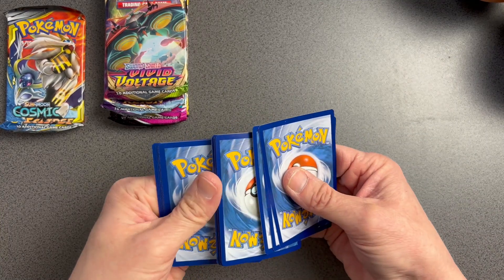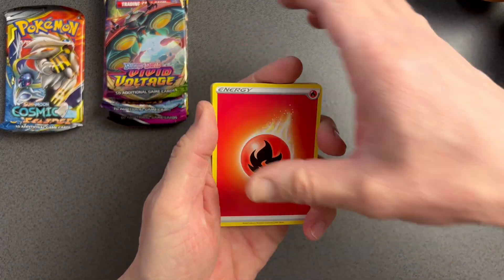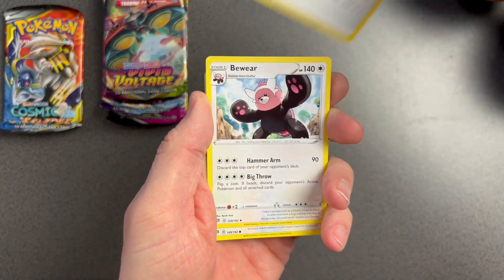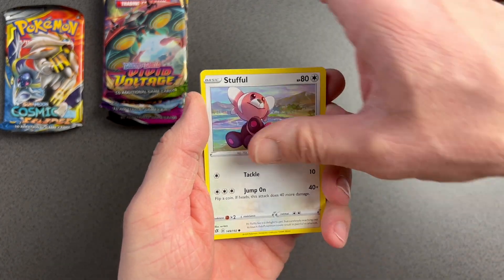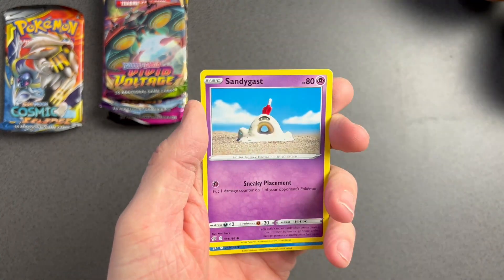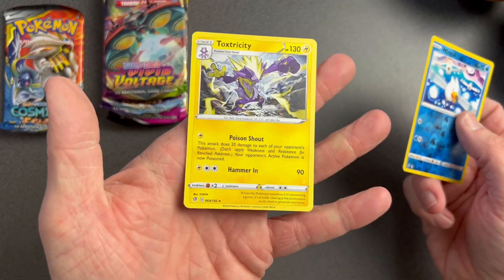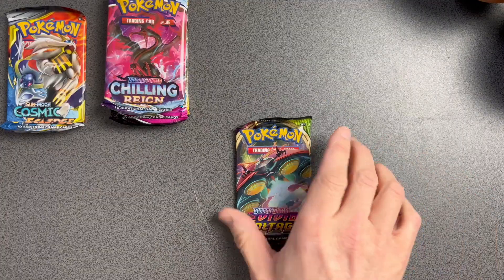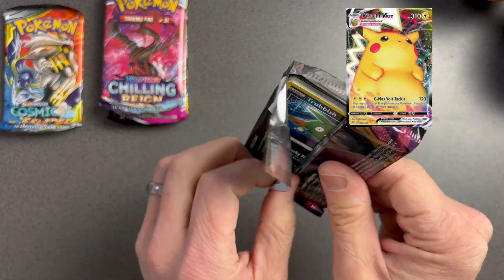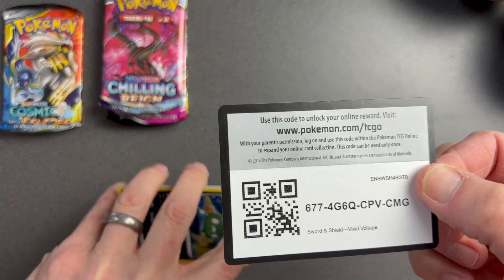One, two, three — I can never get the four I need. Let's hope for something good! Okay: Fire Energy, Pelipper, Speed Energy, Bewear, Stufful, Dusknoir, Cofagrigus, Sandygast. The reverse holo is a Wingull — always nice. And a standard non-holo. This would be amazing if I can pull the Chonkachomp; everyone wants that one. I've never pulled any of the good cards from these packs.